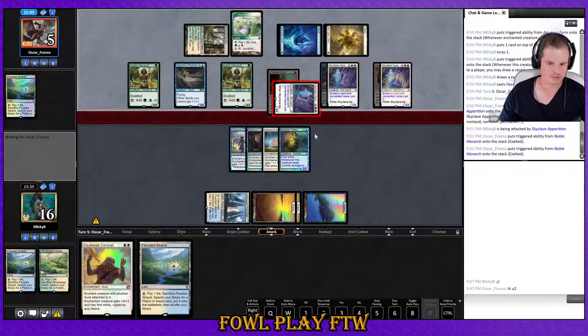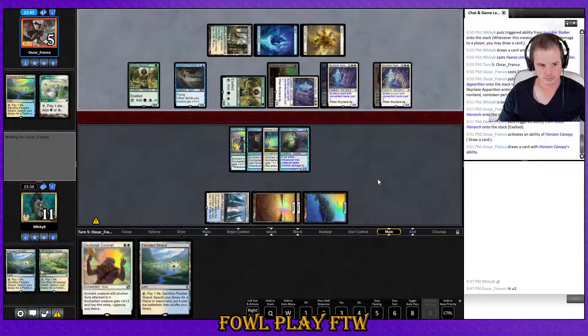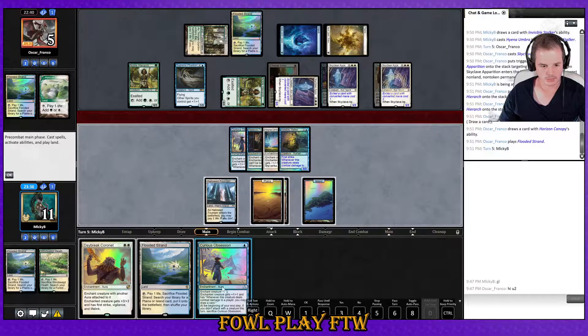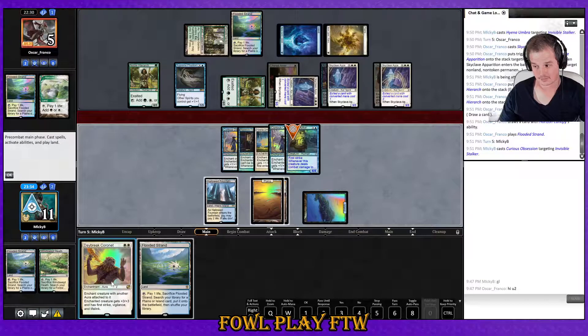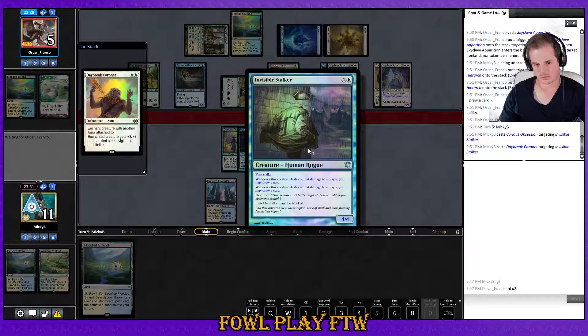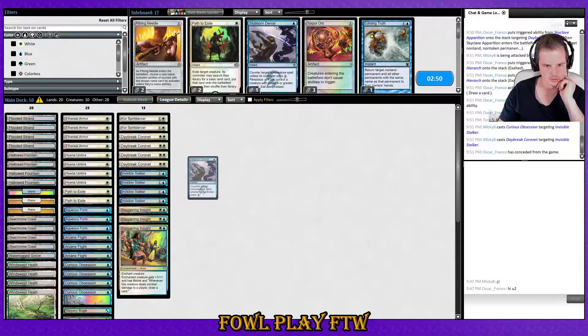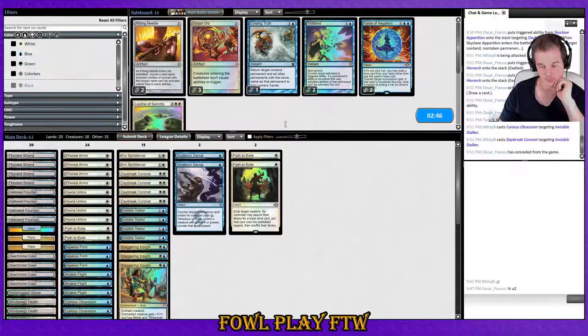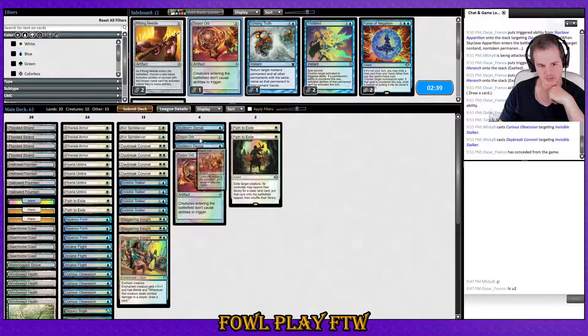Oh, they get exalted — I was going to say I can block that but yeah, exalted got me. Cycle Horizon Canopy — love to see it. Jam and hit for lethal with the Daybreak. They took Daybreak — well, Daybreak was the best card because Invisible Stalker has built-in unblockable. If they took Aqueous Form it would do nothing. There's an argument for taking Curious Obsession earlier but they didn't. Stubborn Denial is probably a little bit better here than Force of Negation — they do sometimes bring in counterspells to counter our auras.